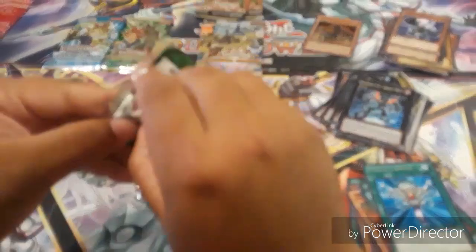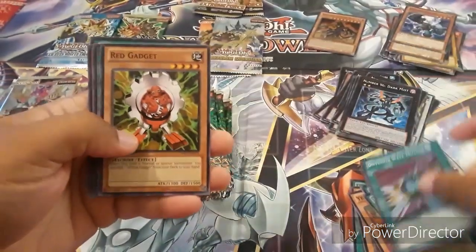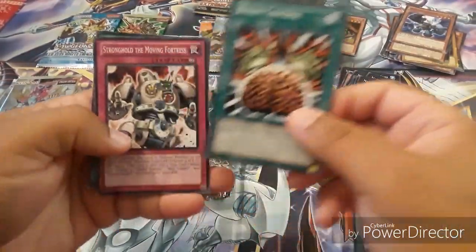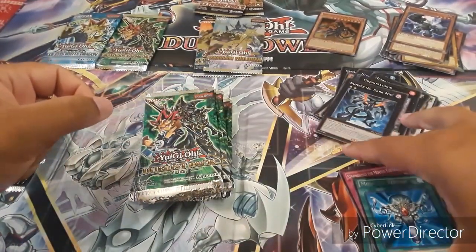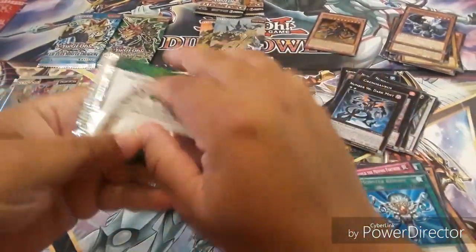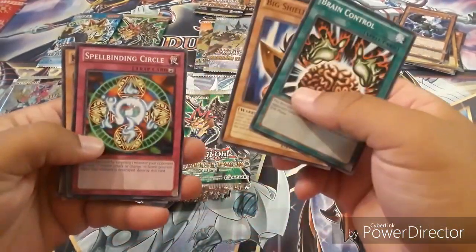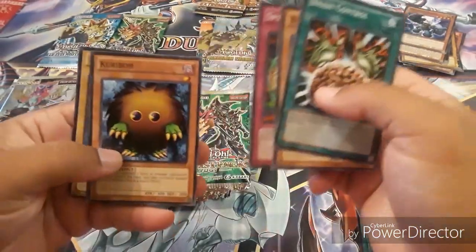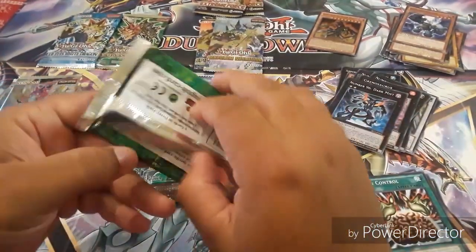Not bad, not bad — loving it. Tell me what you guys think. Diffusion Wave Motion, another Gadget — the red one — Brain Control, Stronghold the Moving Fortress, and another Rare Monster Reborn. Alright, let's go ahead and open the next pack. We got Brain Control, Big Shield Gardna, Spellbinding Circle, Grabo, and a nice Rare Dark Magician.